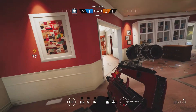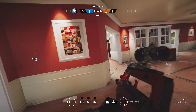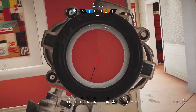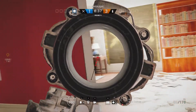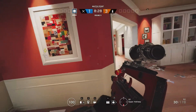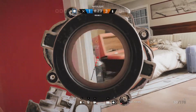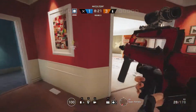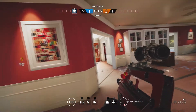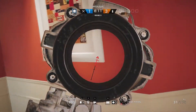Usually the more distance you have between you and the door or window the better. When you are peeking, you can either peek really slow and scan the whole room to find out where people are — just nice and slow. Slow peeking is great for getting information on the enemy's whereabouts, but remember if you are peeking slow you are giving players more time to react when they see you.